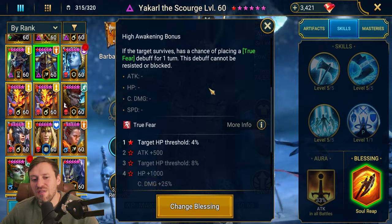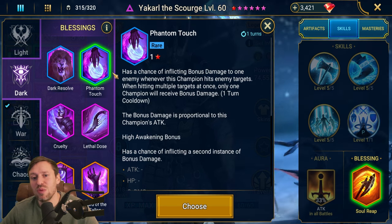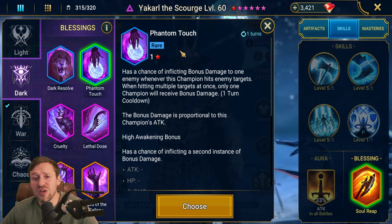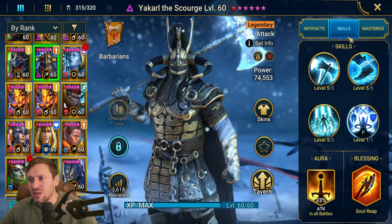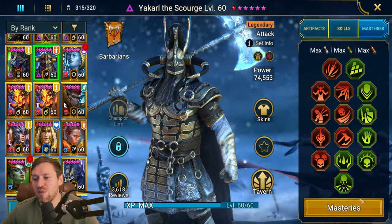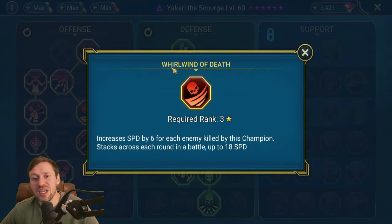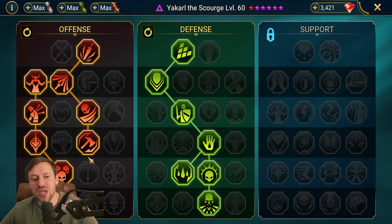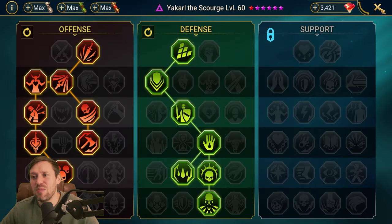For his blessing, Soul Reaper is a good option to speed up waves and kill the boss quicker as you get more stars, and Phantom Touch is also great for peeling shields with extra hits. For masteries, the left side is standard. We take Whirlwind of Death so kills increase our speed and help keep shields down. In the defense tree we go all the way down to Fearsome Presence to increase the chance of landing freezes and keeping the boss under control.